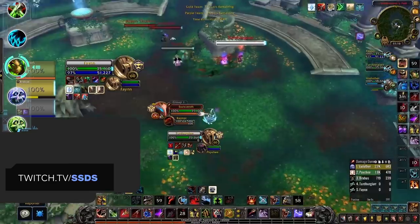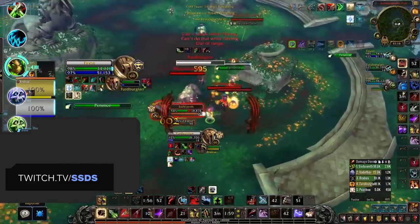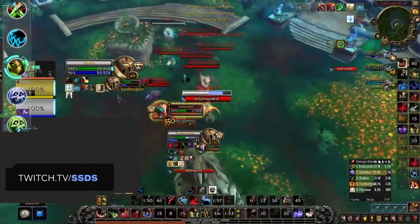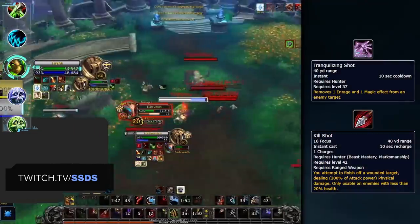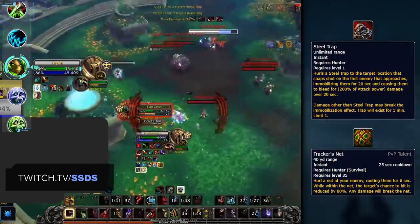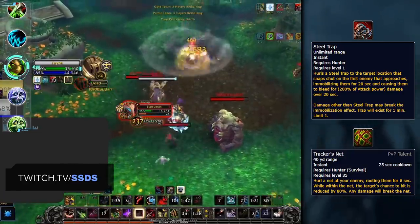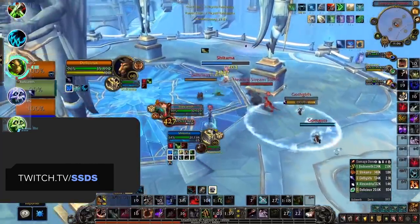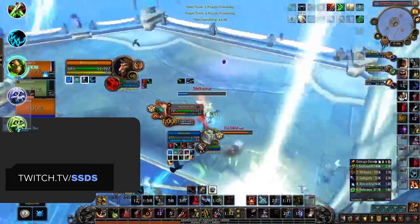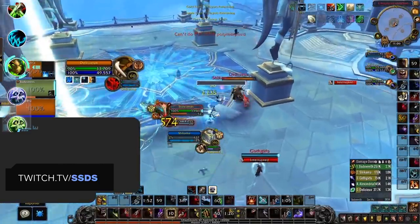Our A tier has seen the most changes, and to further add to that, we've got Survival harpooning up one tier as well. Our initial ranking for Survival was low due to lack of representation — why play Survival when you can play Marksman right now? Overall, Survival is looking pretty much the same, just with some very strong new tools such as Purge from Trankshot and extra finishing power from Killshot. What Survival does better than Marksman is its ability to kite and peel melee with abilities like Steel Trap, Tracker's Net, and Sticky Tar. With the meta built around strong melee classes, Survival is a great pick to counter the meta, performing well in compositions like Hunter Shadow Priest or Hunter Sub Rogue.